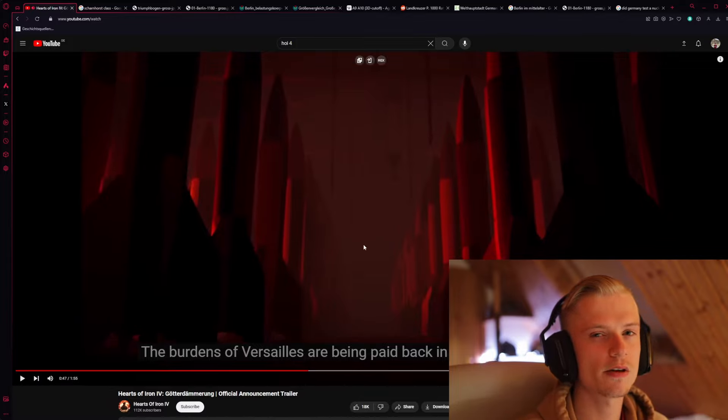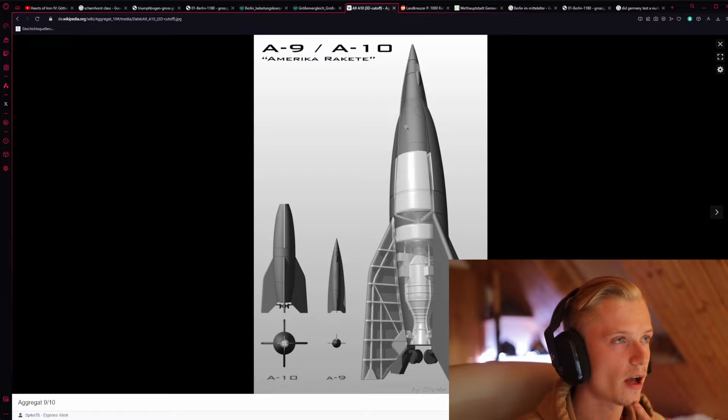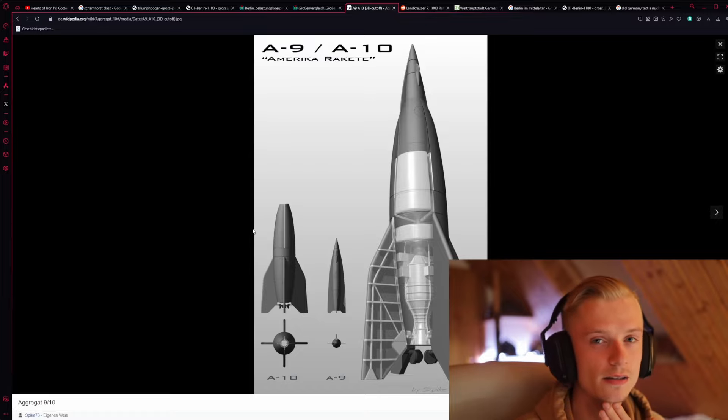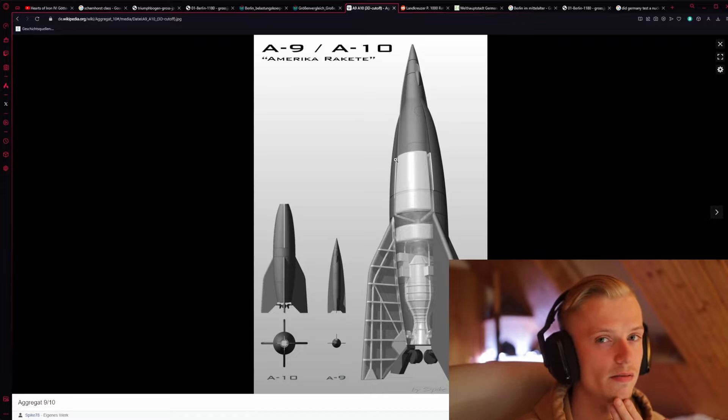This one is actually not that far off, because the Germans built several thousand V2 missiles — 6,000 in total. Half of them were actually fired on Britain, so this is not that far off. But maybe we're going to get bigger missiles. You can see the Aggregat 9 and 10, the America Rakete. These were actually supposed to have a range that would allow them to be fired on America. But they were never built, and the German leadership suppressed the development, saying it was just a waste of resources. But Werner von Braun continued anyway.